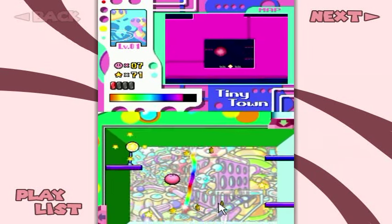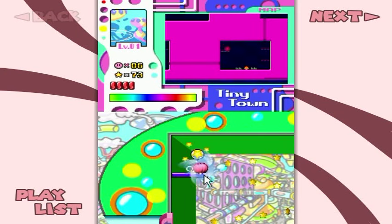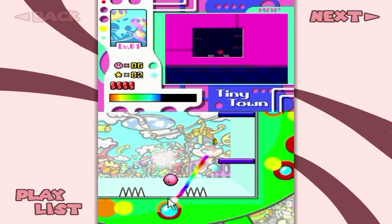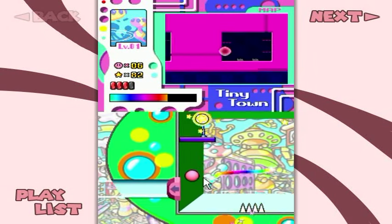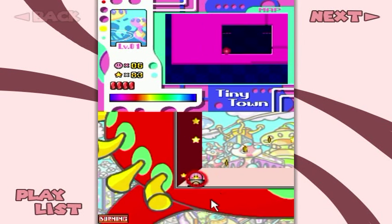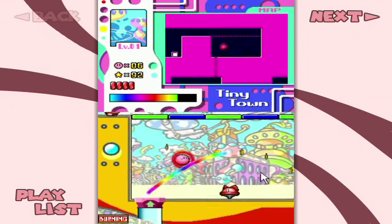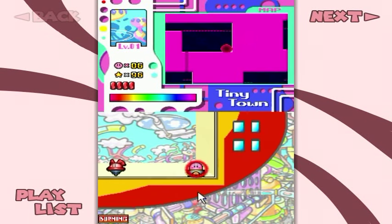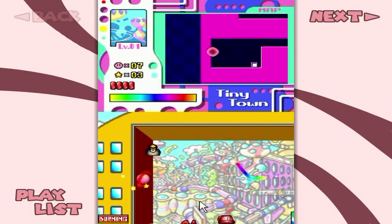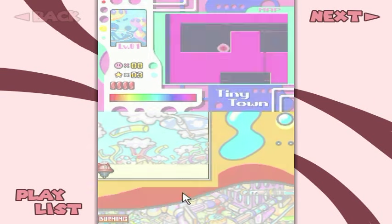I'll show you what happens if I die, just for kicks. Your life counter goes down there. As long as I'm low on health, I might as well do so, just to show it off - there was a checkpoint right there. That is what a death looks like. I might as well take the burning power because it comes in pretty handy coming up here. One-up from stars - and you've probably seen me grab another one-up earlier. One-ups are pretty obvious how they work - they give you an extra life.